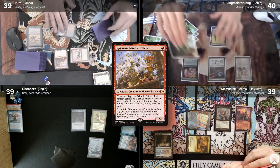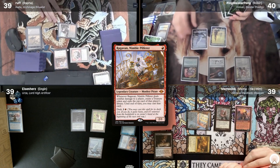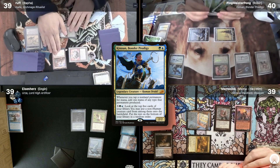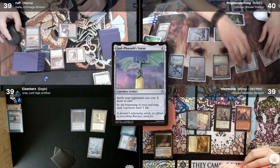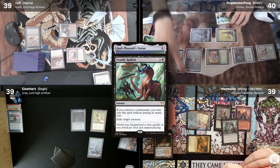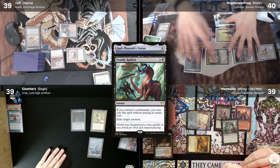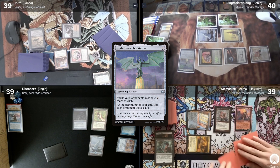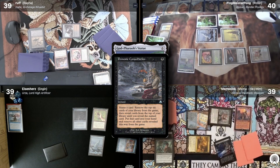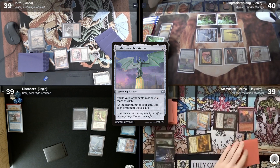Robin untaps and draws. He plays a Snow-Covered Island, taps to cast Kinnan, then taps his mana rocks to cast God Pharaoh's Statue. Memo reacts by casting a Deadly Rollick targeting Kinnan — Kinnan dies. With God Pharaoh's Statue still on the stack, Memo casts Demonic Consultation to look for Derevi. God Pharaoh's Statue then resolves and Robin passes his turn.